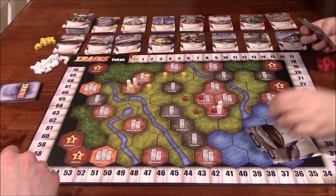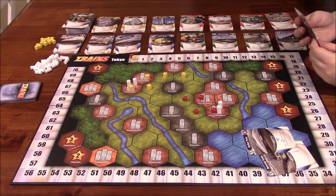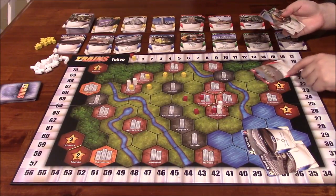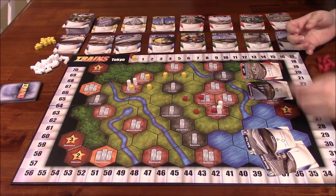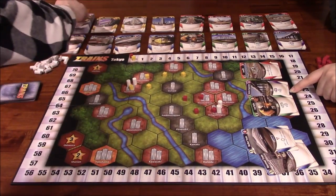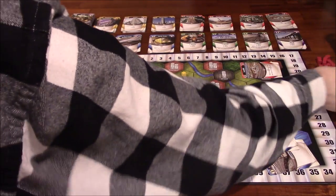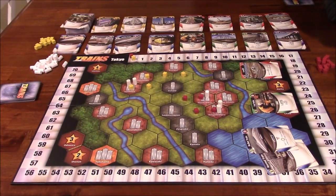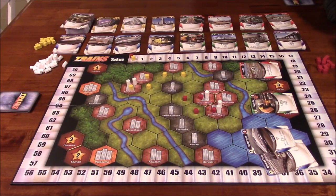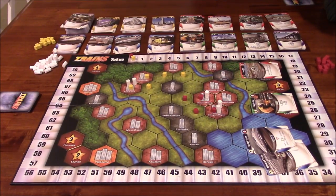Ida Lee draws a normal train and bullet train giving three money. The landfill is useless this turn since she has no waste. She plays the station expansion — placing a station for free and gaining a waste. With three money left she debates what to buy next.